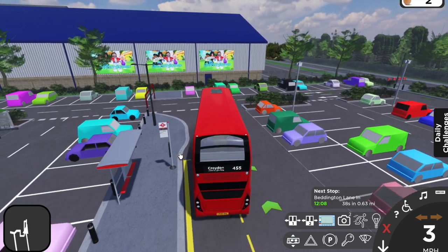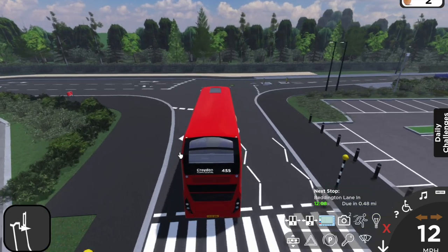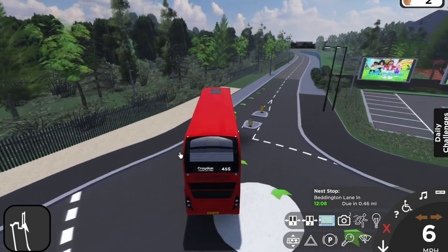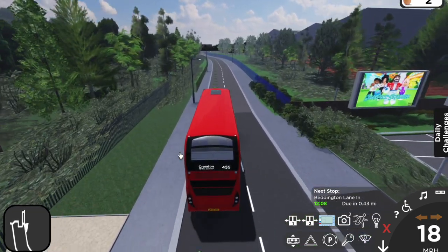Before we get on to talking about how to get some sweet points, let's talk about the basics. First off, use your blinkers. This is essential when turning a corner, coming into and leaving a bus stop, and when changing lanes. Next, drive on the correct side of the road.